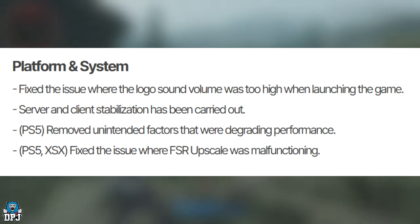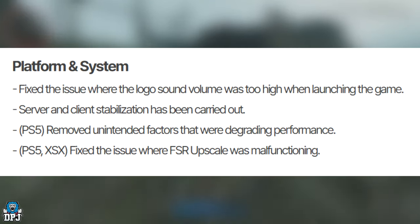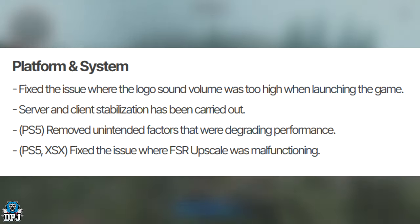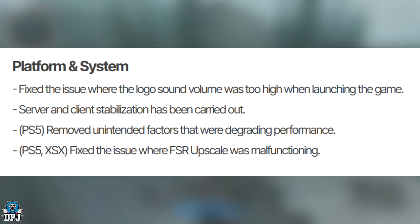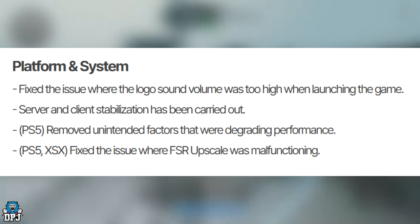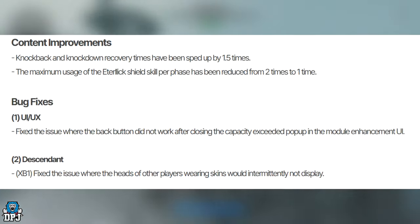Getting into the patch details — platform and system: they fixed the issue where the logo sound volume was too high when launching the game. Server and client stabilization has been carried out. On PS5, they removed unintended factors that were degrading performance. On PS5 and Xbox Series X, they fixed the issue where the FSR upscale was malfunctioning.